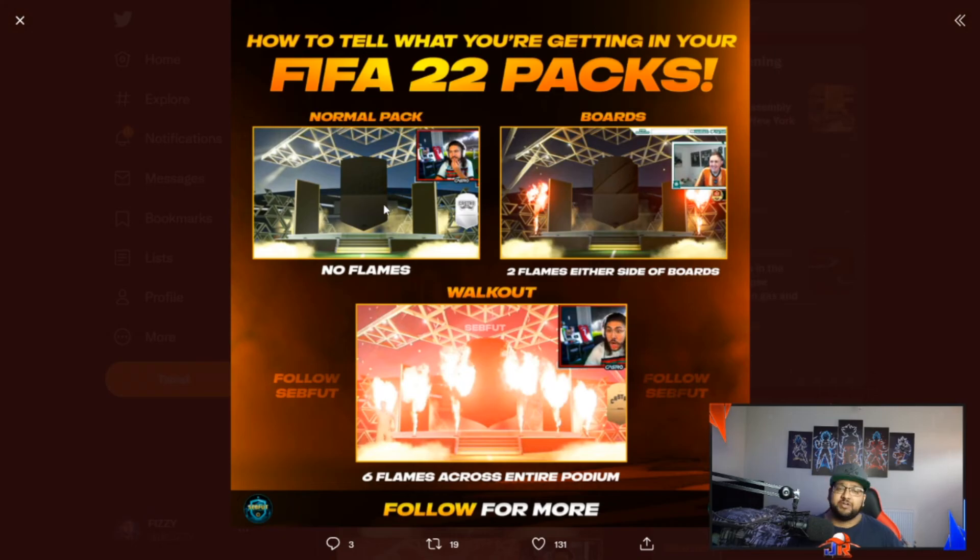To round things up: a normal pack you'll see no flames, nothing whatsoever. Boards — 83 to 85 — you'll see the little red flares from each side, and the walkout won't happen because you won't see a player walking out. Then for a walkout, all the flares go absolutely crazy. If it's 86 to 87 the player walks out from the right hand side; if it's 88 plus the player walks out from the left hand side. Make sure you look for that and see what you've got going on. I hope this video helped you.